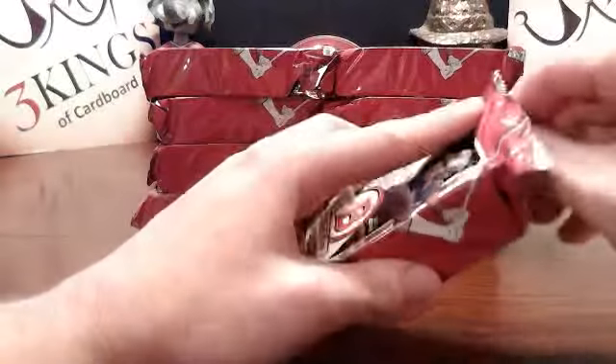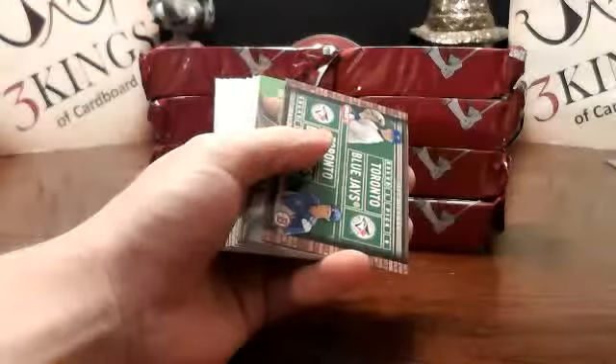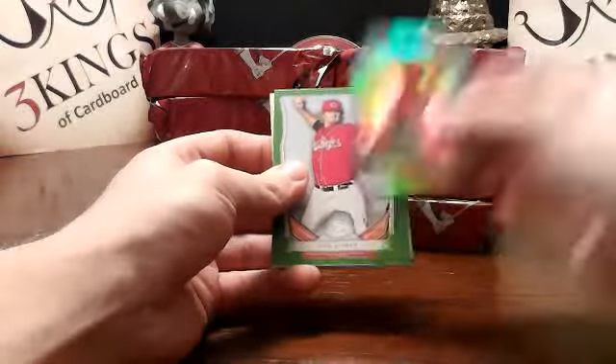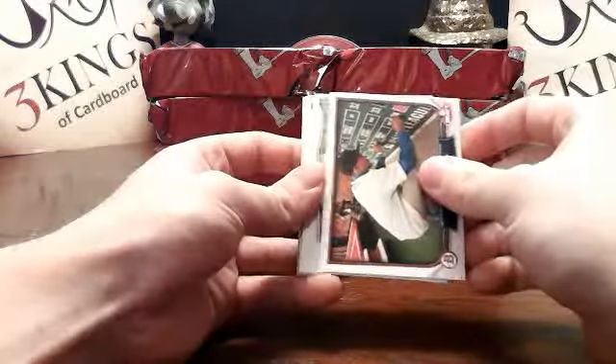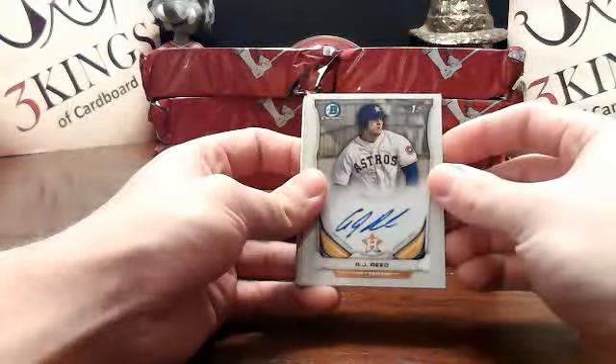3.2 million? Yeah, that's a lot of cheeseburgers. Or if he's going to be in Chicago soon, a lot of deep-dish pizza. Blue Jays dual draft. Got a Jesse Winker mini for the Reds. Ben Lively green paper, 61 of 75. And AJ Reid base auto for the Astros. Astros on the board.